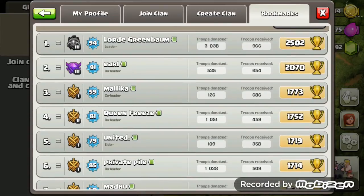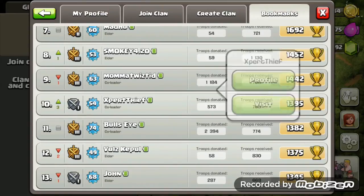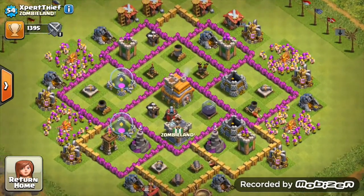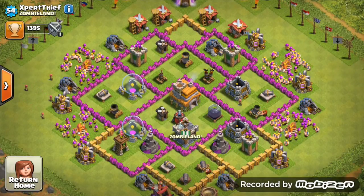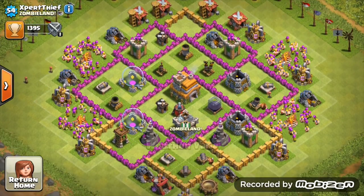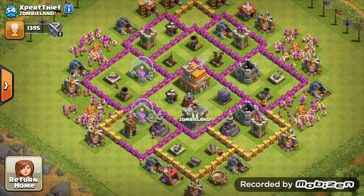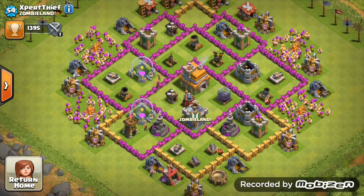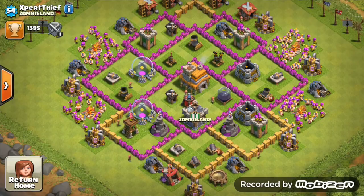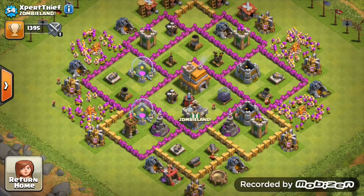First up, from Zombie Land Zeus, we have Expert Thief. Level 54 and we have a Town Hall 7 here. First looks, he looks like a brand new Town Hall 7 — from the level 1 air defense and yep, it definitely looks like he just hit Town Hall 7. I think he did max out everything for Town Hall 6.